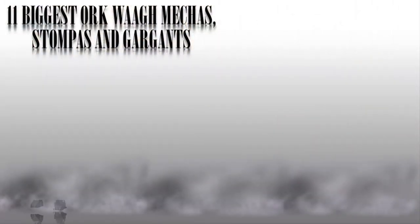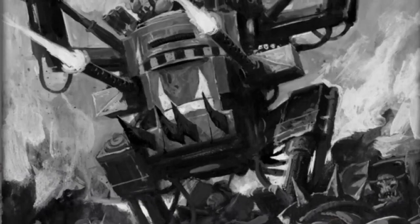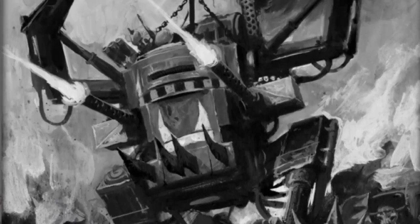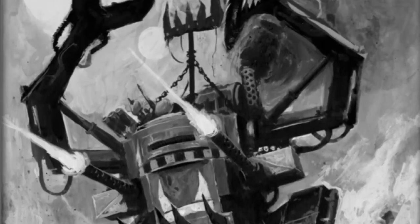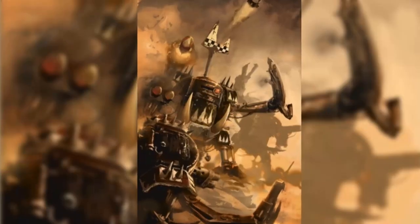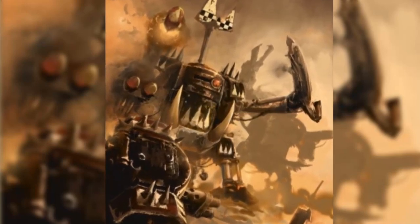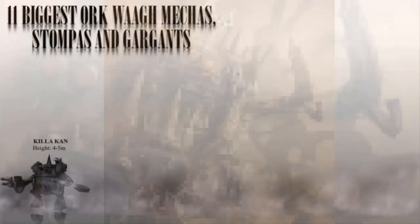Number 1: The Killacan. These small mechs are used to support Orc infantry, providing fire support and engaging enemy vehicles. They are armed with a variety of weapons including flamers, rockets, and big shooters. The exact size of a Killacan can vary depending on the specific model, but they are generally around 4-5 meters tall, or 13-16 feet, and weigh a couple of tons.